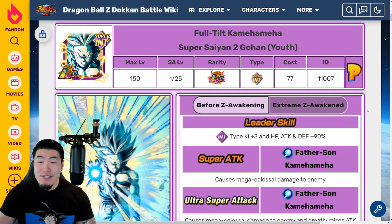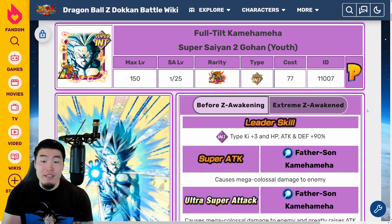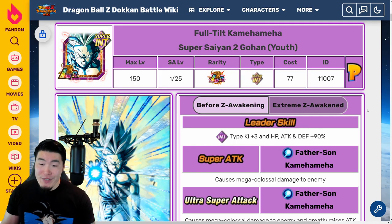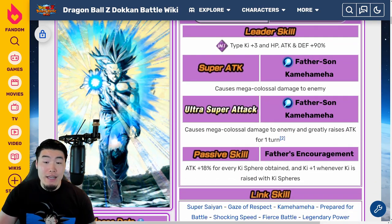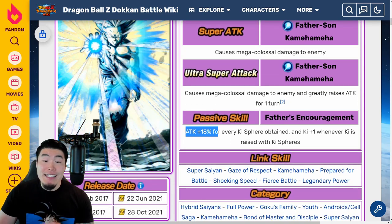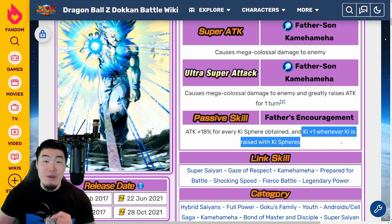Now let's talk about what this Extreme Z Awakening actually does for the unit. Before the EZA, his leader skill is INT types Ki+3, HP/Attack/Defense +90%. His 12-Ki super attack causes mega colossal damage, his 18-Ki super attack causes mega colossal damage and greatly raises attack for one turn, and his passive is attack +18% for every Ki sphere obtained, plus Ki+1 whenever Ki is raised with Ki spheres.